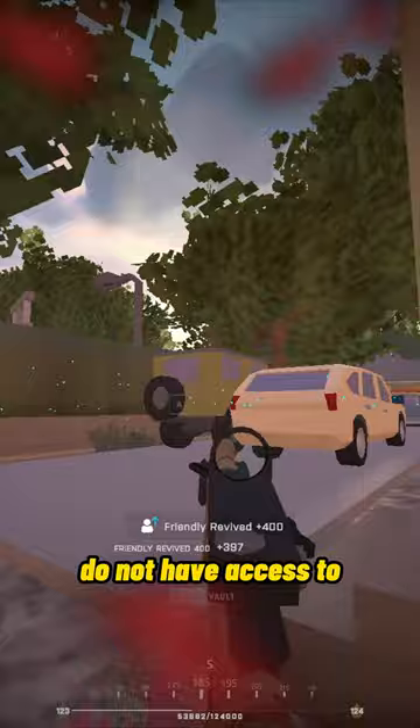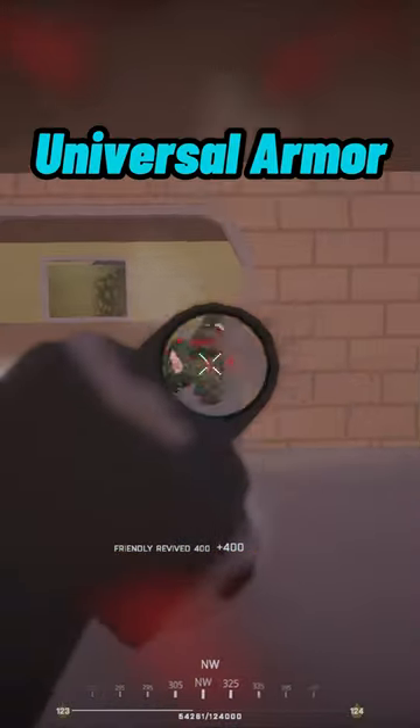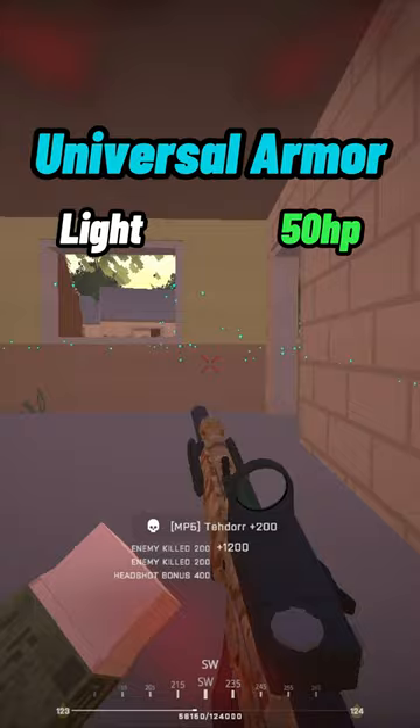The two classes that do not have access to universal armor are Support and Recon. Universal armor consists of light at 50 and normal at 100.